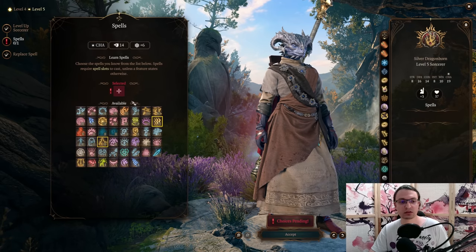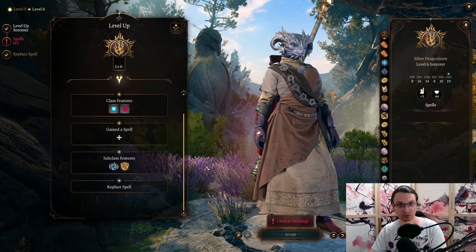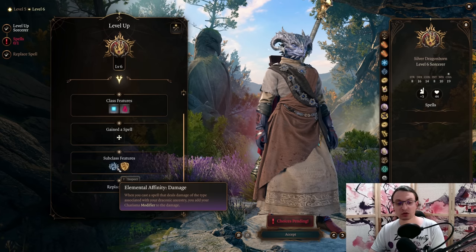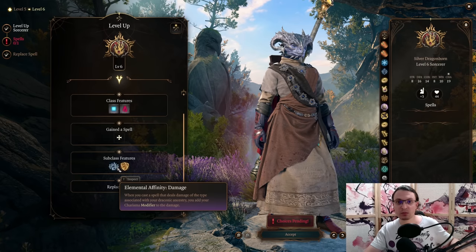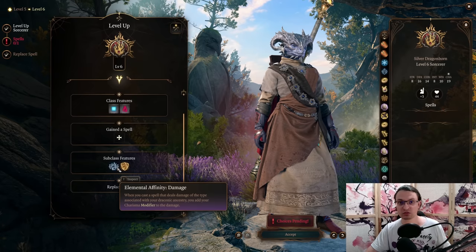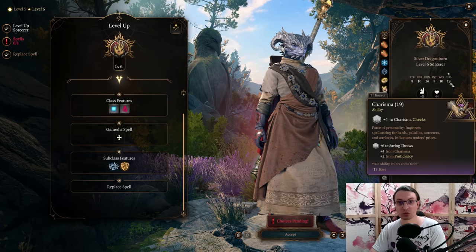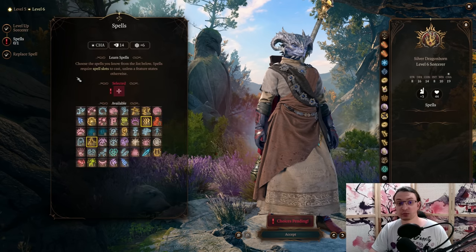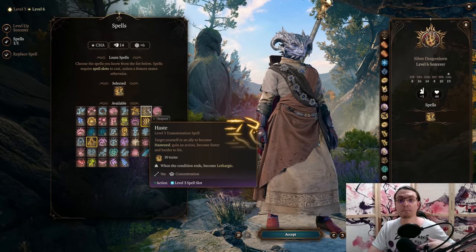At level 5 we take another Sorcerer level and pick up Fireball as our main AoE spell. Level 6 is also Sorcerer and marks the baseline at which your character feels much stronger. With Elemental Affinity Damage, we use the Draconic Fire Affinity from level 1 to add our Charisma Modifier to all fire spell hits — meaning 4 or 5 Scorching Rays each add the Charisma Modifier. At 18 Charisma that's +4 per ray, so 16 additional damage total, and this applies to Fireball too. For a new spell, we pick up Haste, and Twinned Metamagic lets us cast it on an ally and ourselves — a massive boost to power.